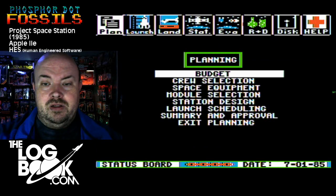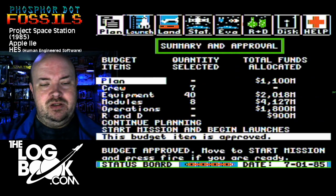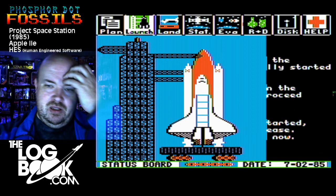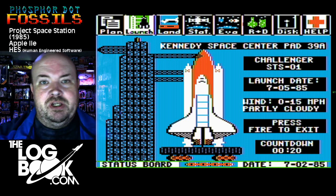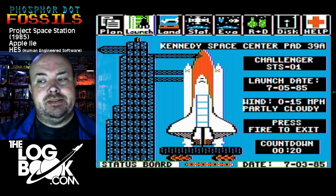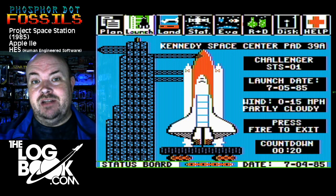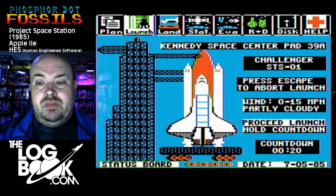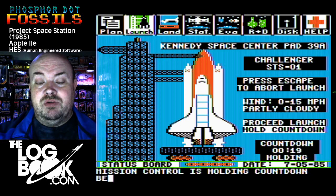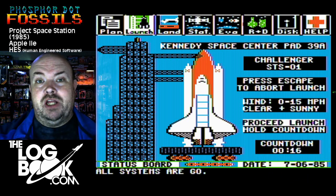We haven't started bleeding money yet. Summary and approval — let's start the mission, begin the launches. Now, Project Space Station came out in late 1985, and one element of it that doesn't date particularly well is that the two shuttles at your disposal, your two-shuttle fleet, consists of Atlantis and Challenger. This is the case with both the Commodore 64 and Apple II versions which came out in 1985.